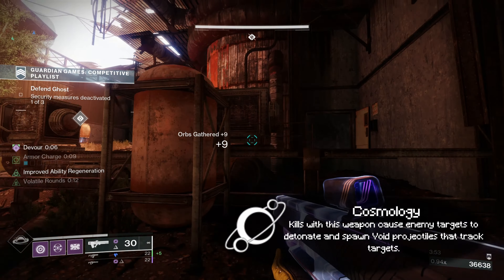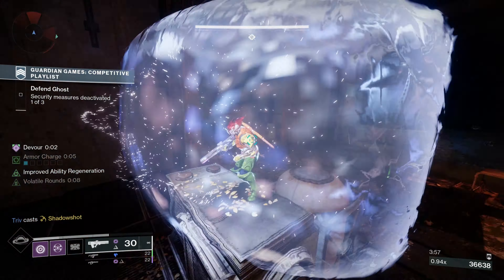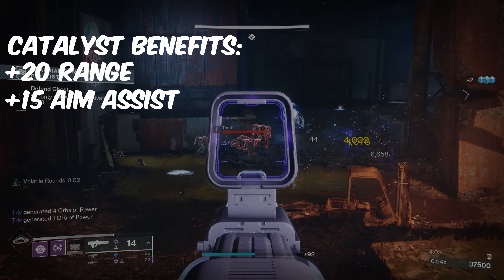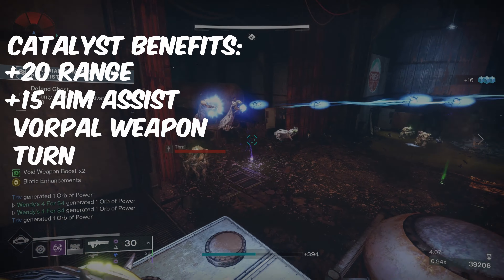The Graviton Lance? Ooh, that sounds sciencey! What's it do? It rips a hole through space and time with a high damage black hole round that spawns seeking projectiles on kills. The gun shoots black holes? Well, sign me the f**k up!